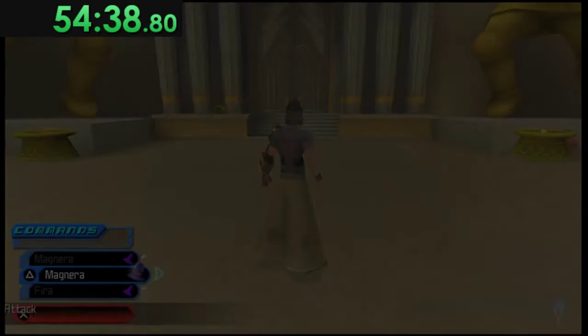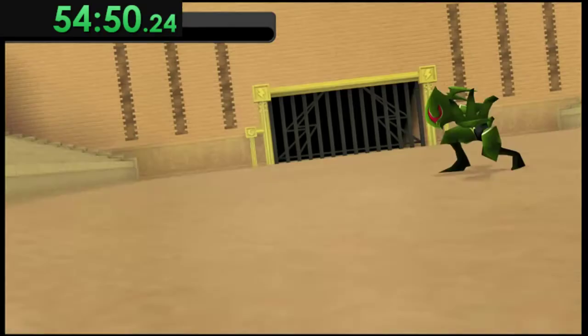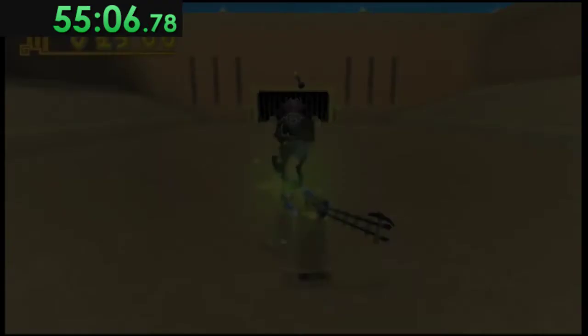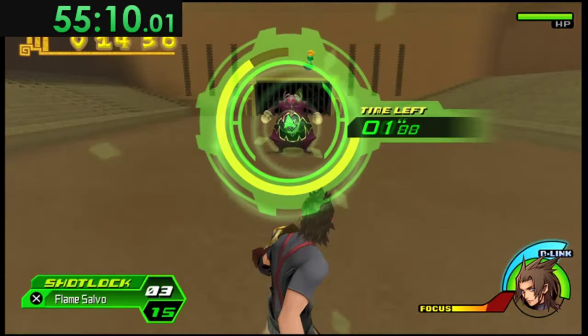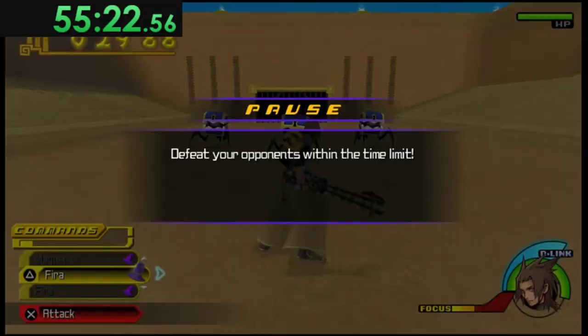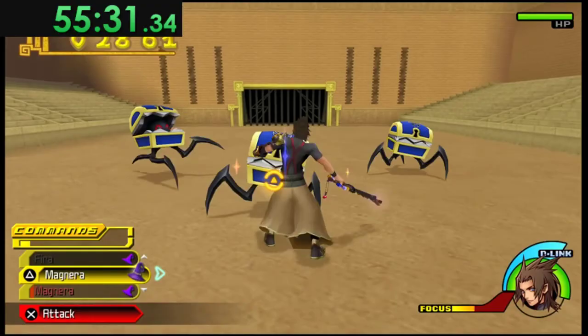Phil's Training — ten rounds, with some surprisingly specific strats. Rounds one, two, and four: use a partial Shot Lock, not a full one. If you do a full Shot Lock you lose time — you want around 12-13-14 hits. If you have more Fire Boosts a shorter Shot Lock is enough. Round three: walk forward, Magnet, one hit Fire, then jump and hit.